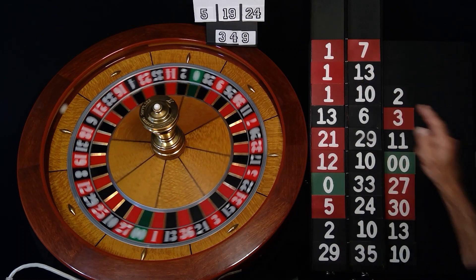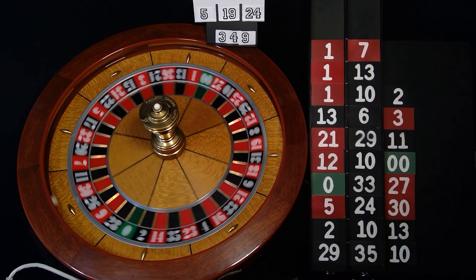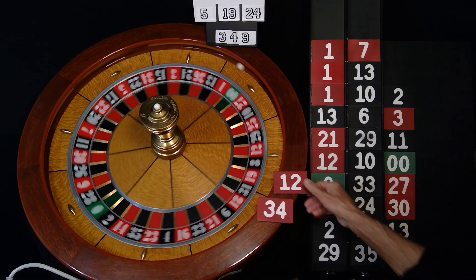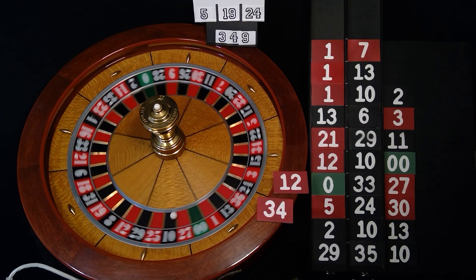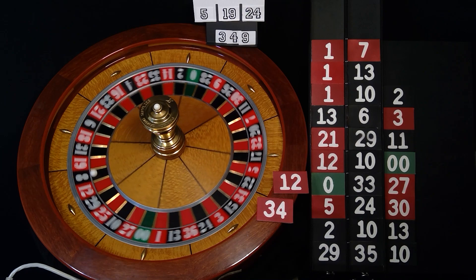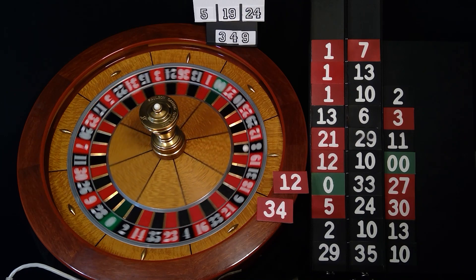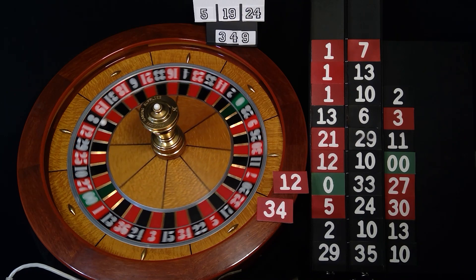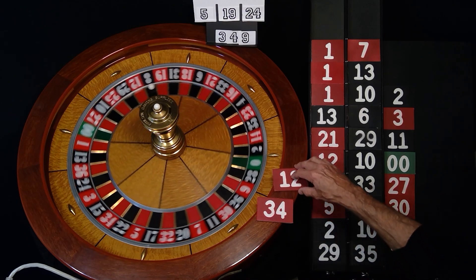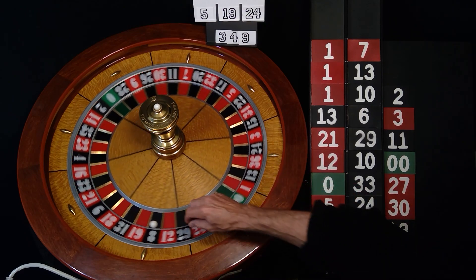What comes out after two? 34 and 12 — gotta get this 34 and 12. You've got to be kidding me, right next to 12. The number is eight. After eight: zero or 34.